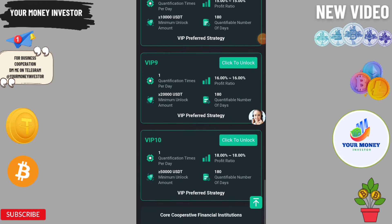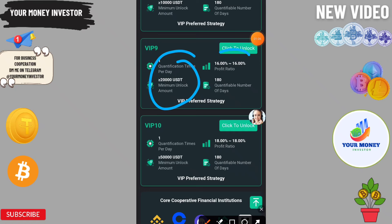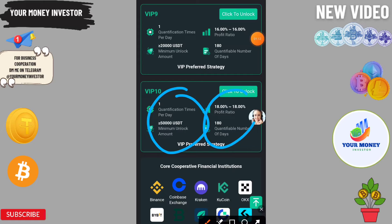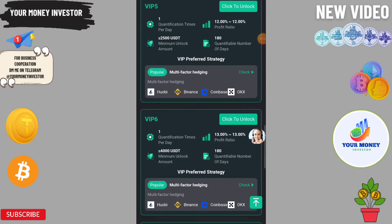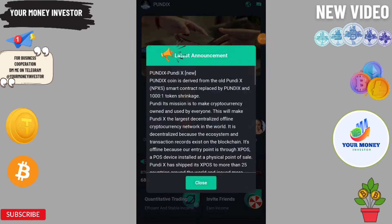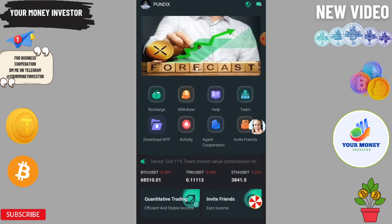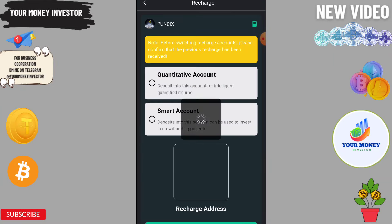I am going to recharge only 10 USDT on this platform. You need to copy the QR code and go to your wallet. You can only use a TRC20 USDT address to deposit and withdraw. Click on USDT, paste the address, enter the amount, then click next.